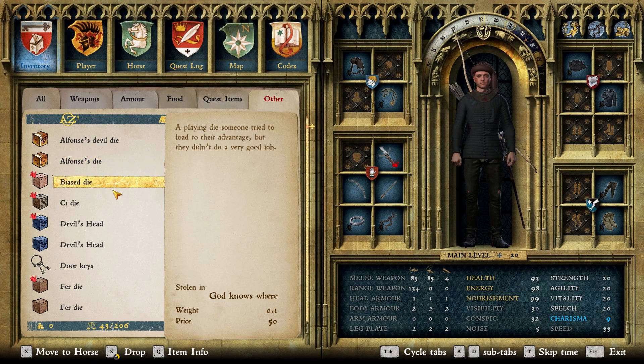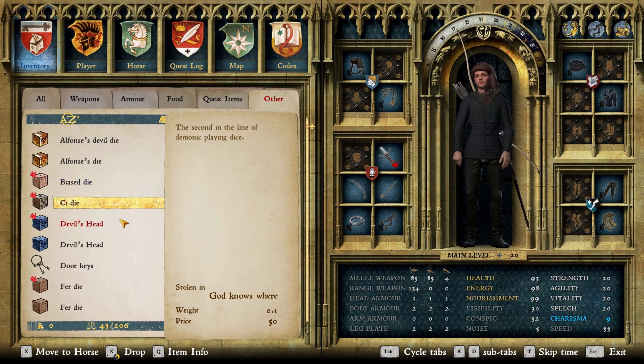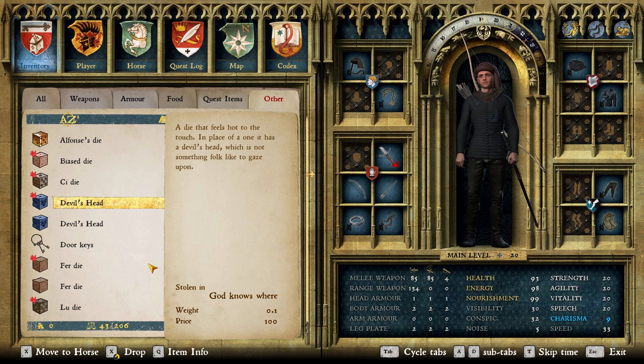What was added are a lot of different dice. You can get them from 4 players which you have to challenge via the dice plate tournament. If you kill them or try to steal everything from them, you can get the dice they used in the tournament.